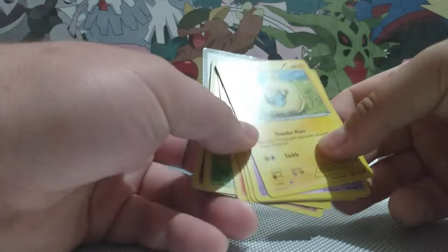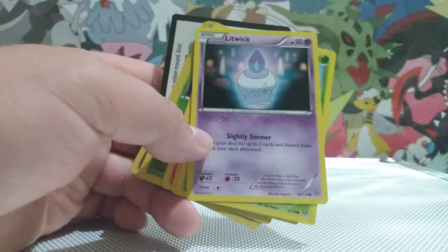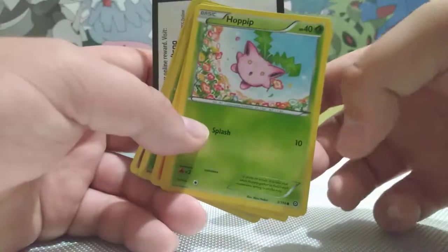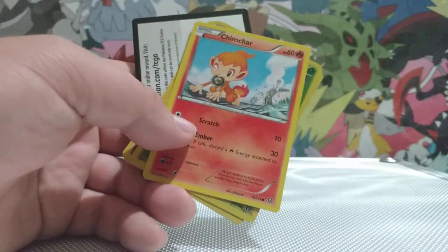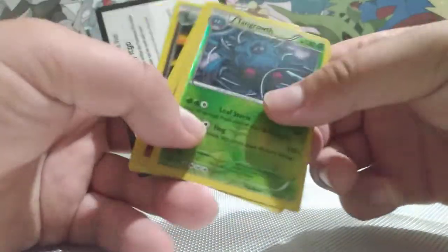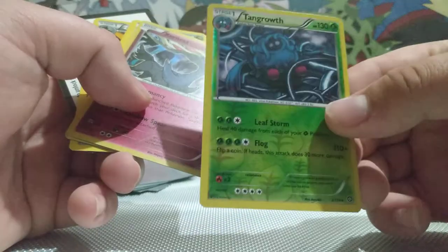We've got a Mareep right here, a Litwick, a Hoppip, another Mareep, a Meowth, a Chimchar, and a Tangrowth which evolves from a Tangela — that's a Reverse Holo, very nice.